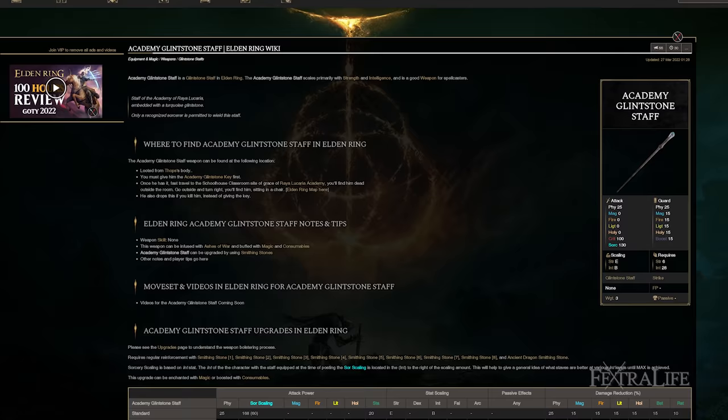As far as the staff goes for this build, if you want to use magic, I recommend the Academy Glintstone Staff. You'll be able to meet the requirements for it, and it's pretty much the best staff you can use at these Intelligence requirements.